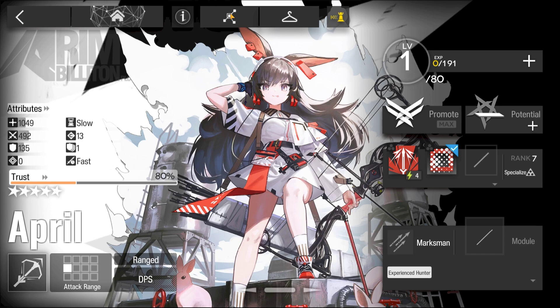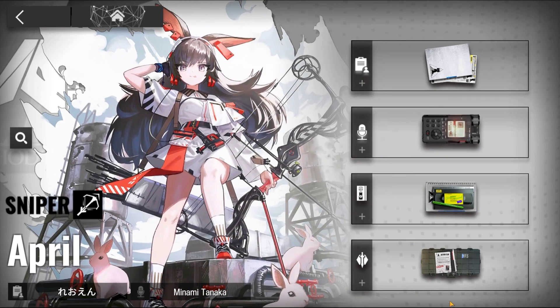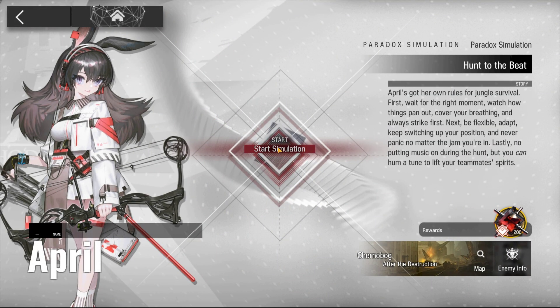Welcome to my video. This is Ekujin, featuring the Paradox Simulation for April. The requirement to unlock the Simulation for April is E2, level 1.